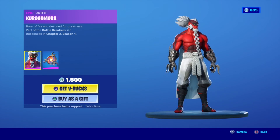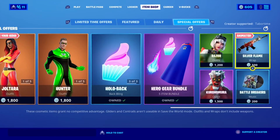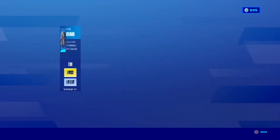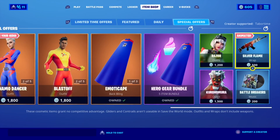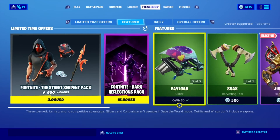This next skin I'm not going to try to pronounce, but he's a very cool skin. Fire Vortex Buckling, Silver Flame wrap — very very very cool. Battle Breakers music pack — if you don't know what Battle Breakers is, it's another game that Epic Games made, so it's basically a crossover between their game and their game. Very good.